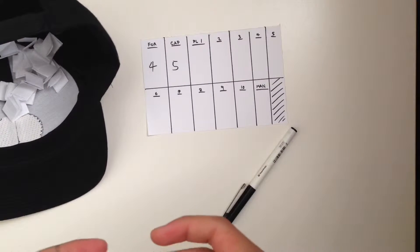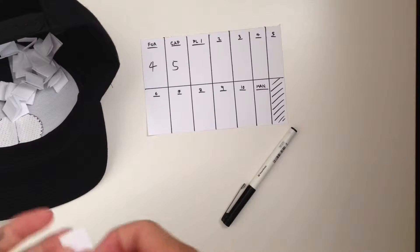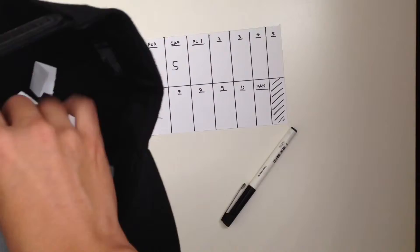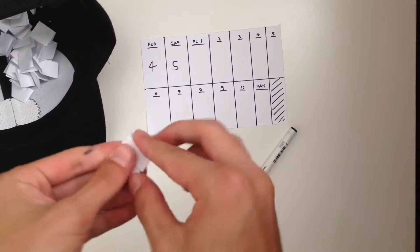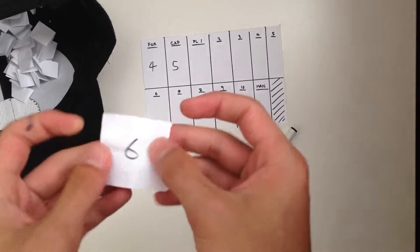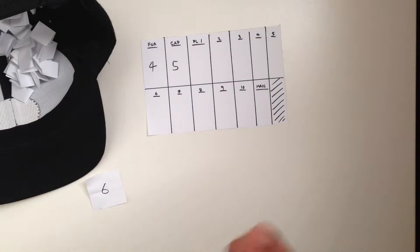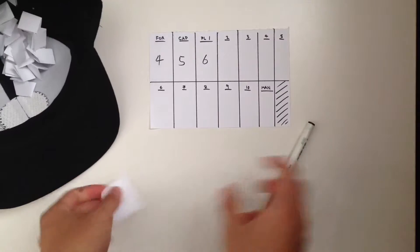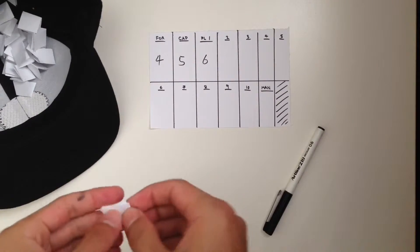Let's record one for player 1, obviously the second player in the team. And we get number 6 — okay, that's good. Number 6 is good. It's a bit rare to get 6, the chances are really low, but somehow we managed to get it, so that's good.